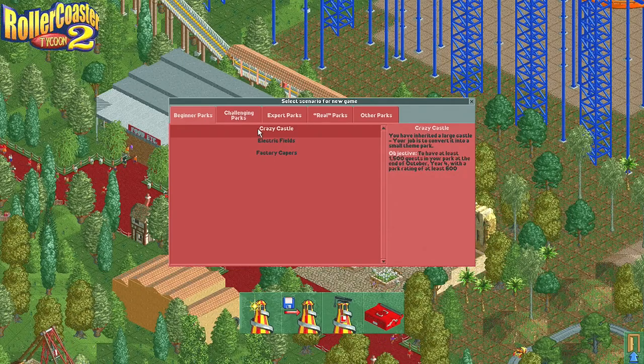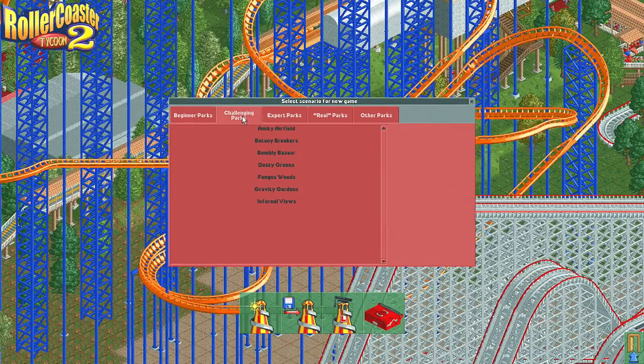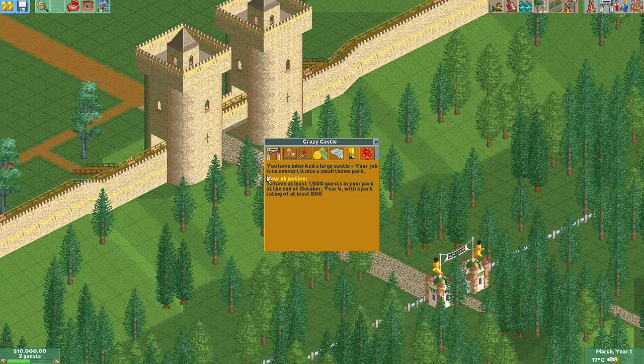So we're going to start off with the Beginners Park — Crazy Castle. We're going to work our way up. I currently just have the one without the expansions, just the regular one. So let's start off with Crazy Castle. I'll read out the objectives: to have at least 1500 guests in your park at the end of October year 4 with a park rating of 600.